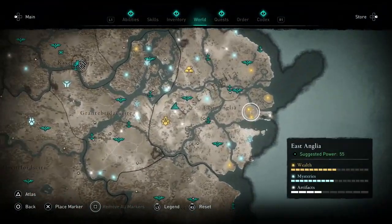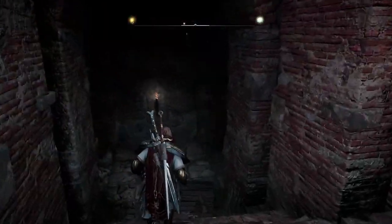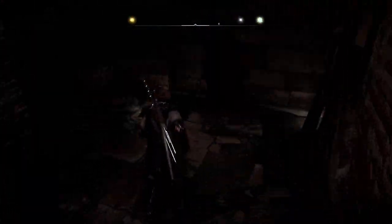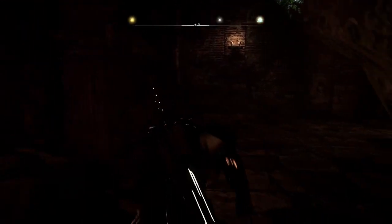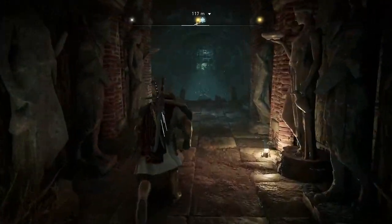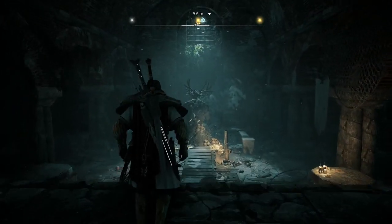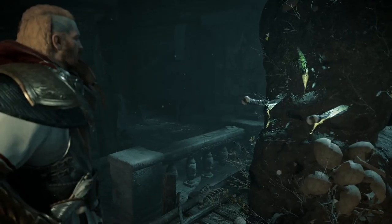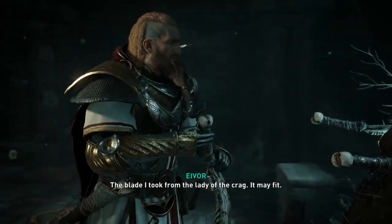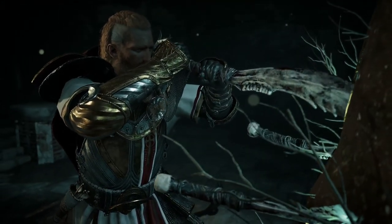Now that you've defeated all three sisters, head to the marked location in East Anglia where you will find a dilapidated estate. There are two entrances into the catacombs — one marked as a secret entrance on the map, or if you find yourself in the courtyard you can head down the stairs on the left side. Both lead to the same place. Once inside, follow the passages to the large kneeling statue with antlers on its head. Interact with the statue to insert the three daggers you collected from the sisters. Once all three daggers have been placed a new passage will be revealed — follow it all the way down to a chest which contains Thor's Helmet.